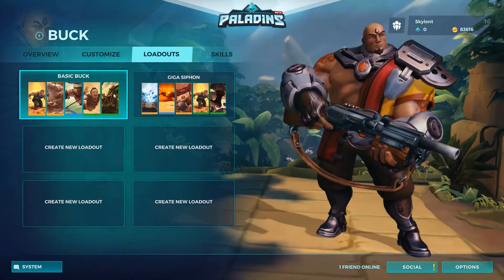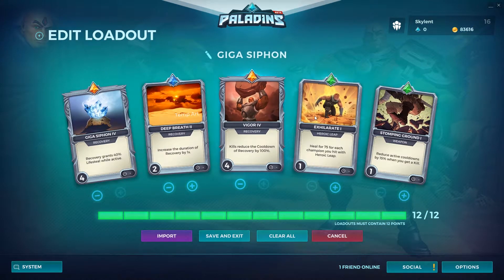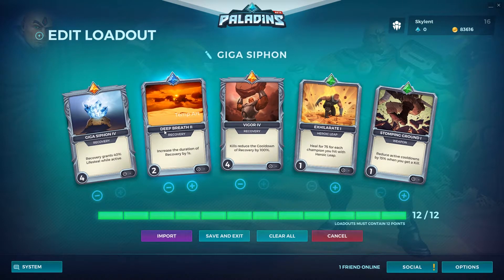Now I have another loadout because I felt like Buck wasn't tanky enough with the basic one — it just wasn't really doing it for me. I really wanted him to be a lot tankier. I found that you couldn't really give him too much upfront tankiness; it's really more like lifesteal and healing because that's the type of character he is. He's a flanker, not a proper tank. You have to actually do damage to heal — you're really just supposed to be annoying.